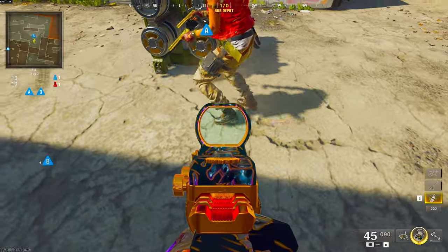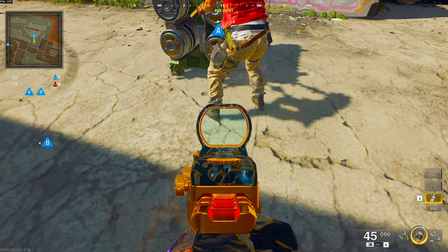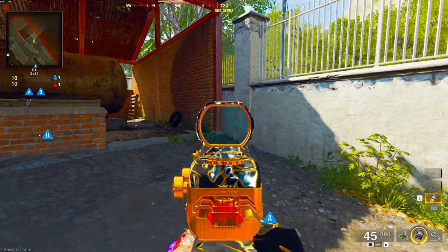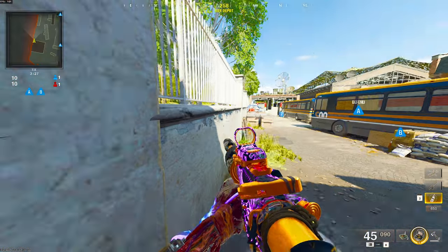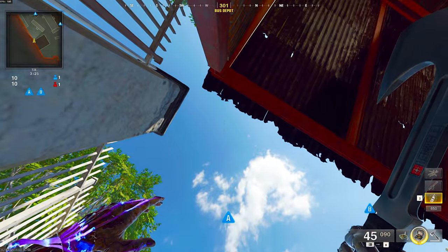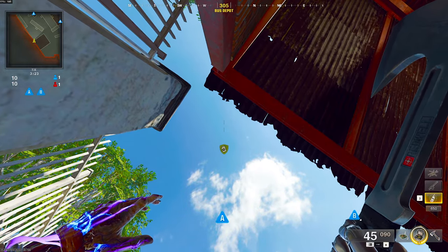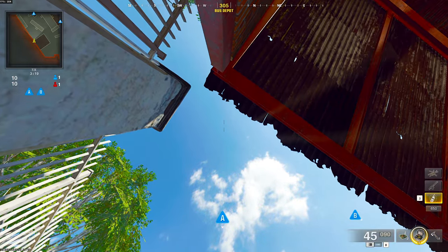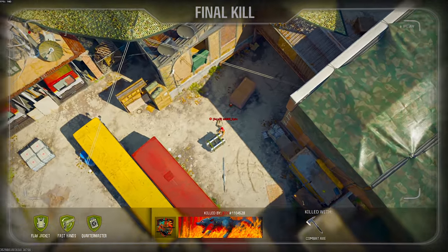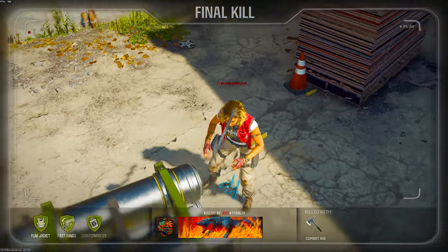For this next one, plant where I'm aiming in on. Then wedge yourself into this corner — don't struggle like I am here. Aim straight up and make sure your compass reads 304. When you know someone's on the bomb, go ahead and throw that combat axe and it should take them right off of it by bouncing over the bomb.